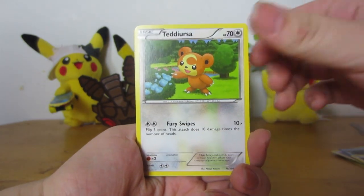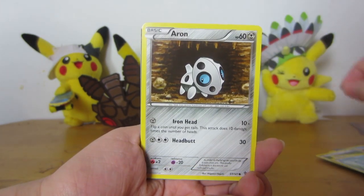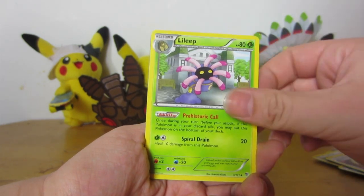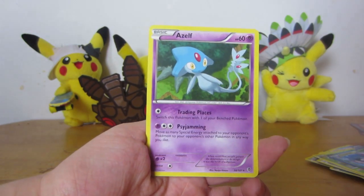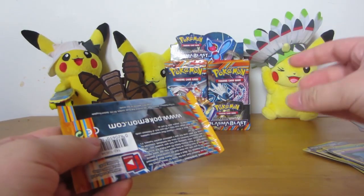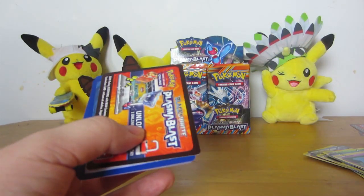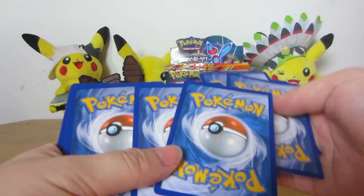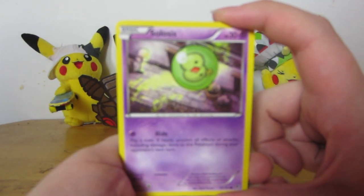Kangaskhan. Teddiursa. Porygon. Squirtle. Aaron. Plasma Energy. Plume Fossil. Lilip. Reverse Masquerain — he's part of a fun deck I'm working on. And a regular Elf rare. There's this ridiculous deck that uses a Sigilyph that can have up to four tools at a time. You attack with a Trubbish, of all things, and Masquerain moves them.